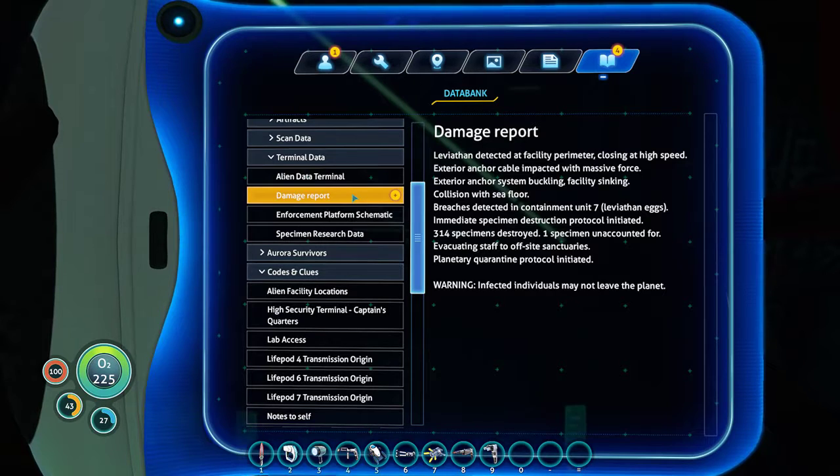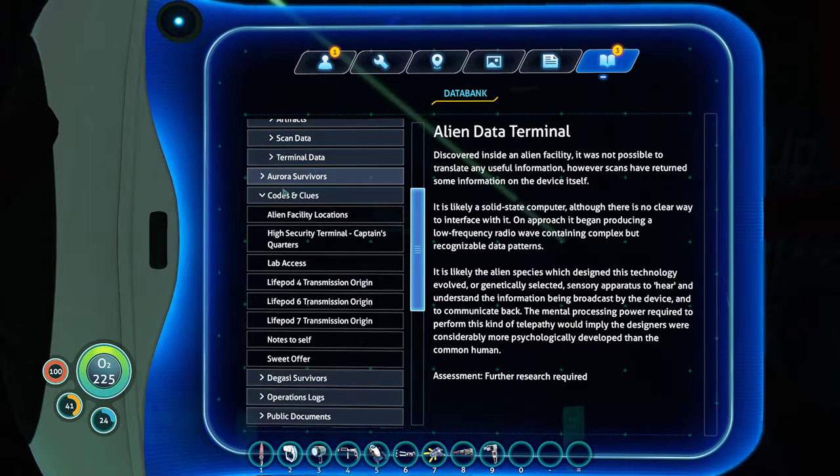Damage report: biaton detected at facility perimeter closing at high speed. Exterior anchor cable impacted with massive force. Exterior anchor system buckling. Facility sinking, collision with sea floor. Breaches detected in containment unit 7 — Leviathan X. Immediate specimen deconstruction protocol initiated. 314 specimens destroyed, one specimen unaccounted for. Evacuating staff to offsite sanctuaries. Planetary quarantine protocol initiated. Warning: infected individuals may not leave the planet.